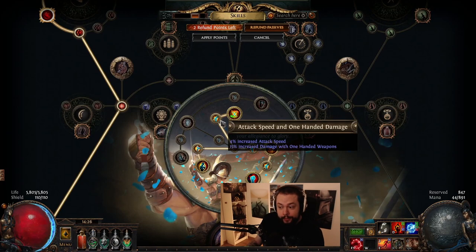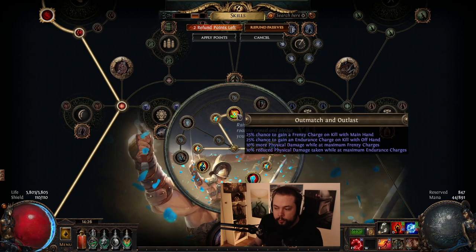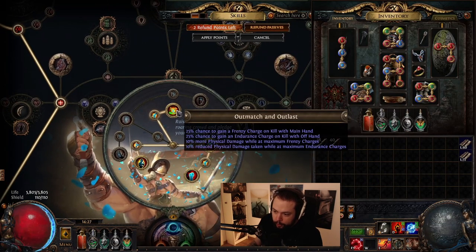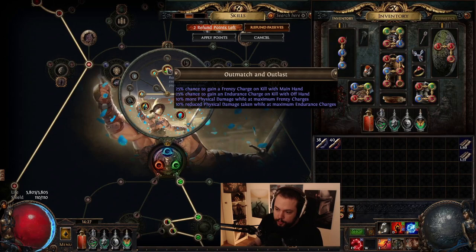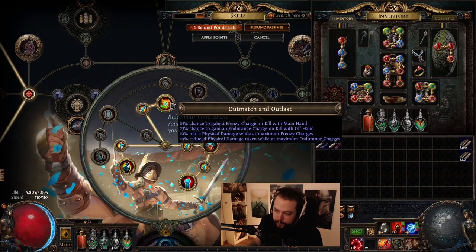For Uber Lab you have options. I'd recommend Painforged initially. Outmatch and Outlast we don't have a great way of proccing — it gives 25% chance to gain a frenzy charge on kill with the main hand. The only kills we get with our main hand are from Kinetic Blast, which deals literally zero damage, so we need something to back this up: either a Redeemer chest piece for frenzy charges on hit, or Blood Rage while clearing. Frenzy charges give more damage affecting all damage types, and 10% more physical damage at maximum frenzy charges is huge value for your explosions and other effects.